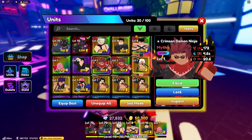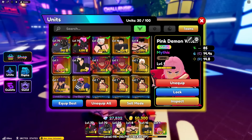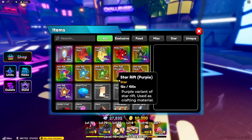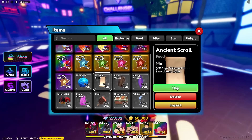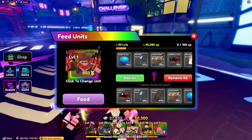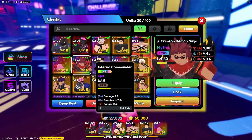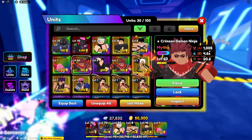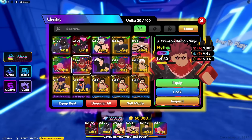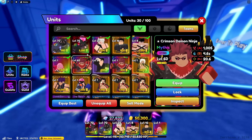He's hybrid — A, B, B plus, that ain't that bad! And I also got another freaking pink shiny — I have like three shinies now, so I'm rich! All right, Crimson Demon Ninja — he will be level 60 for you guys. Wait, does he kind of look like Natsu? Hello?